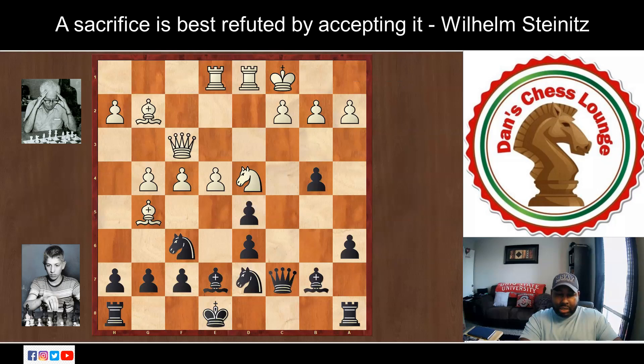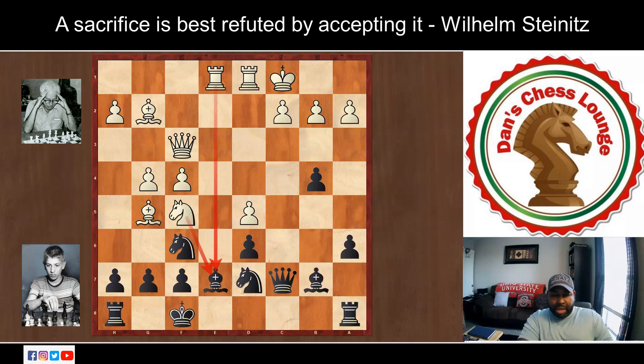Fischer takes it — he accepts the sacrifice on d5. Now white is opening up the e-file. White would love to double up the rooks on the e-file and play knight f5, with the knight and rooks hitting the bishop on e7. The king is exposed and vulnerable in the center — this would be a dream position for white. Black plays king f8, sidestepping and getting out of the way of the open e-file. Knight f5 follows — the rook and knight are hitting the bishop.